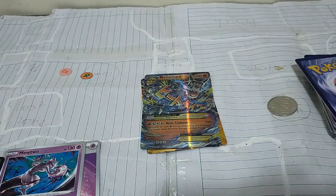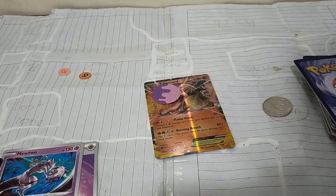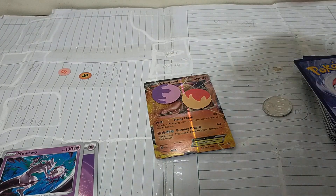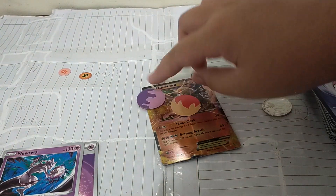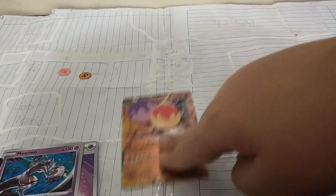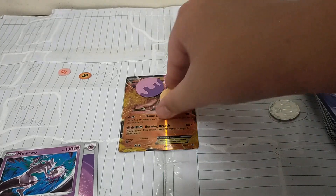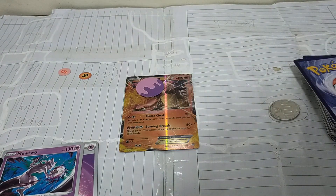You could also use some trainer cards that remove special conditions. Poison and Burned are both represented by marks, so a Pokemon could be poisoned and burned at the same time. They can be cured by going to the bench or using trainer cards. For Burn, you flip a coin — if heads, the burn condition is removed. For Poison, you don't flip a coin.